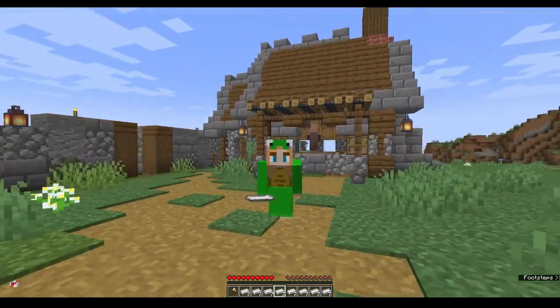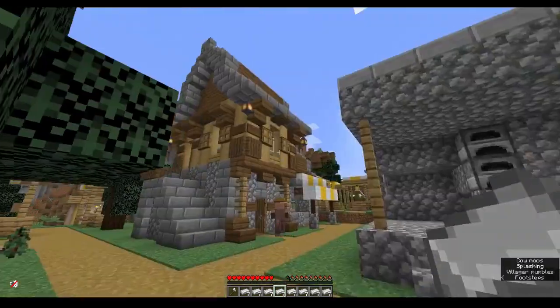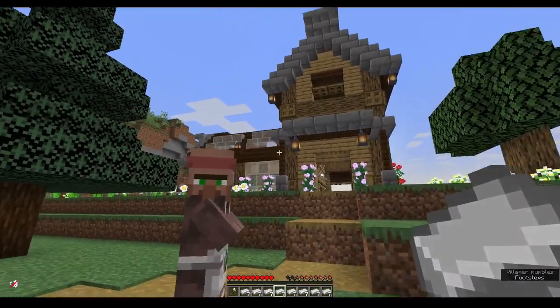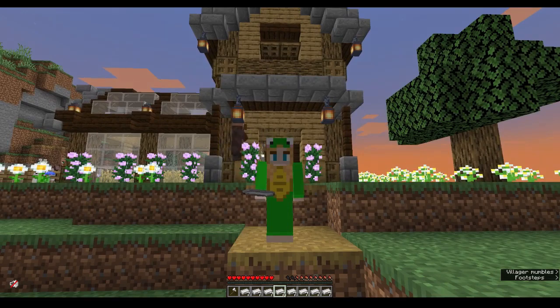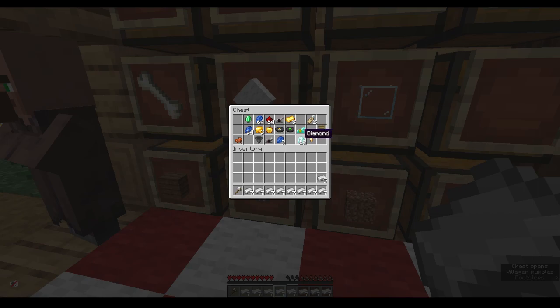We've made quite a few builds in this world, including a bakery with an automatic wheat farm, an iron farm, and a butcher shop with a cow crusher inside. And most importantly, my cute little starter base. But I realized that although the iron farm is absolutely amazing, we've also only been relying on iron, meaning we only have a total of 10 diamonds.